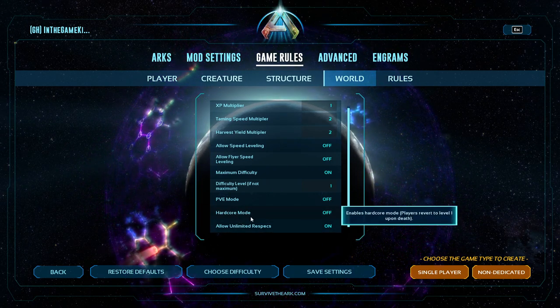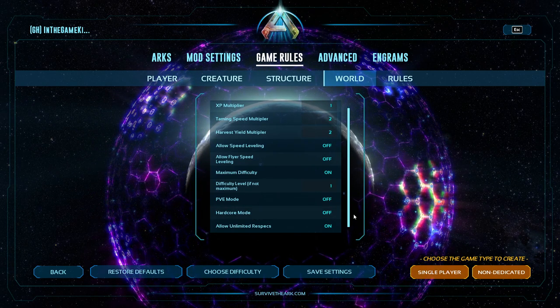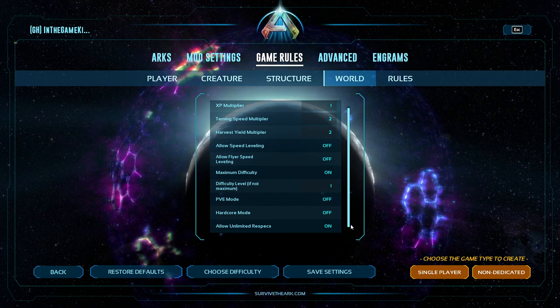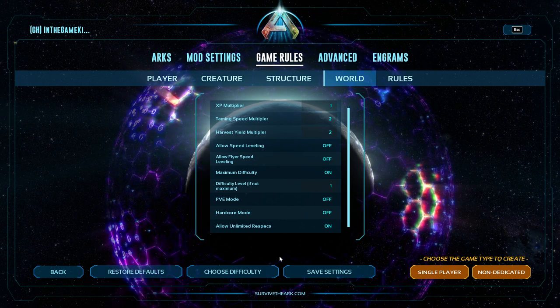If you do wipe in hardcore mode and you're getting reset, I recommend backing out and deleting the save and going back in. Because you'll have to work around your structures, your old tames, any defenses you've put up — and any XP notes you've come across won't get reset. Just delete the save, go back in and make it clean.